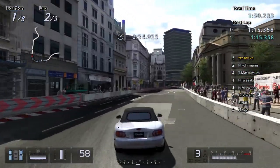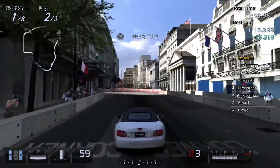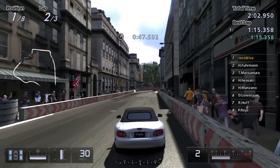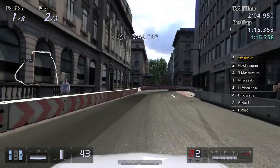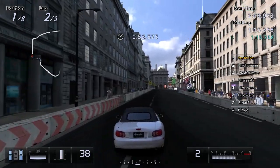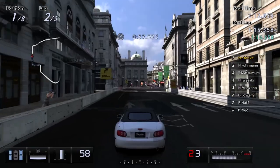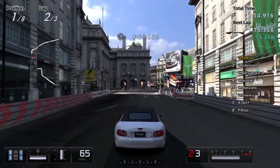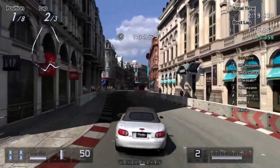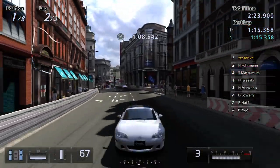Yeah, a Miata — it feels like a Miata, kind of. The outside camera view could be better but it's like attached to the car and doesn't move at all. I don't like it when it moves too much either — like in the new Need for Speed, the action camera, I can't stand that. But when it's completely straight on to the back of the car 100% of the time, it also gets weird.